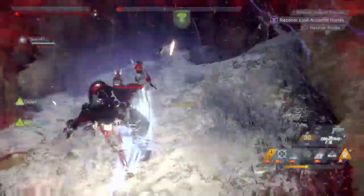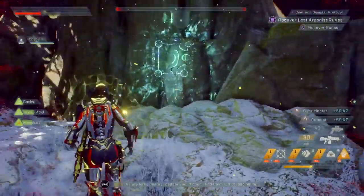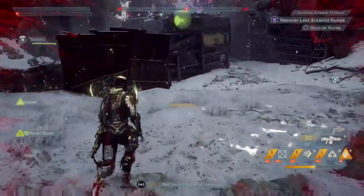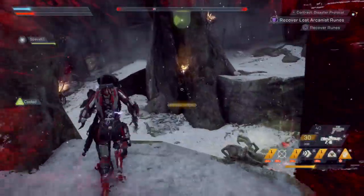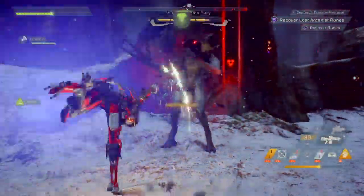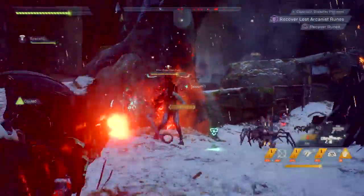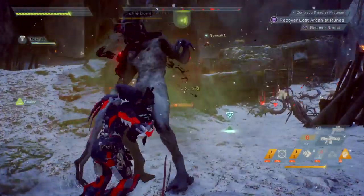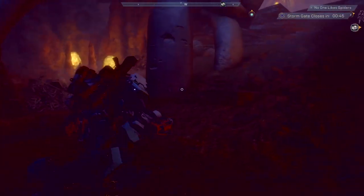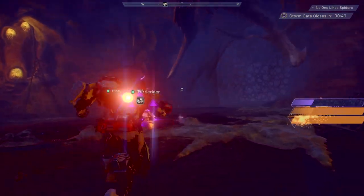Poison reduces the enemy's defense, allowing all allies to deal more damage while priming the target and allowing for bigger damage combos due to the enemy's reduced defense. Fire sets the target on fire with a very rapid damage-over-time tick that does constant damage. If you're speccing for fire, this tick can be quite deadly — upwards of 75,000 per tick once your build is adequately set. While in this state the enemies are primed and ready to combo.